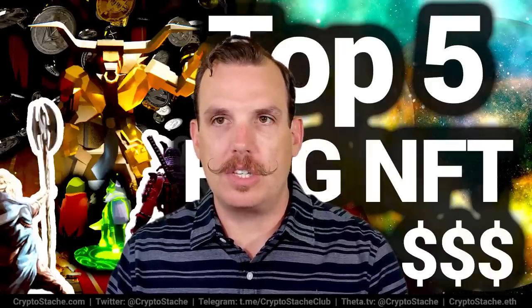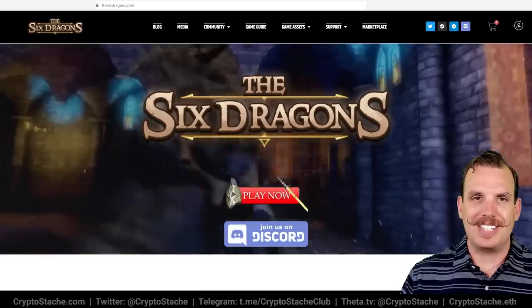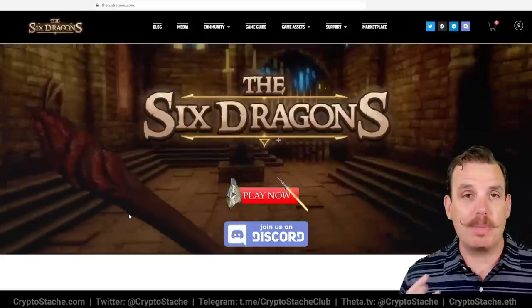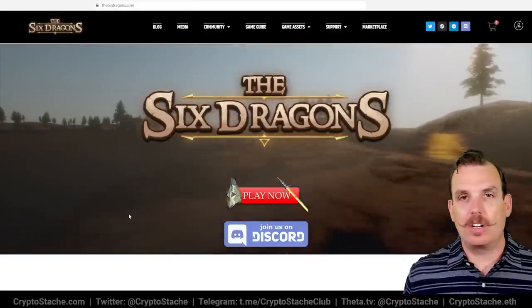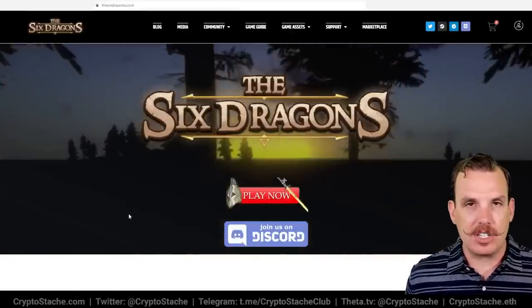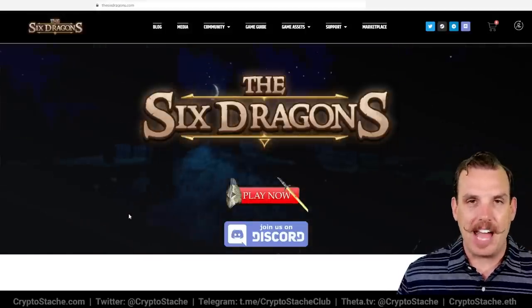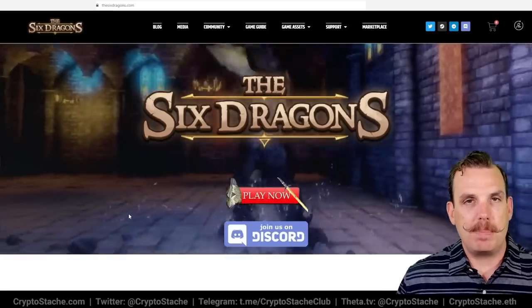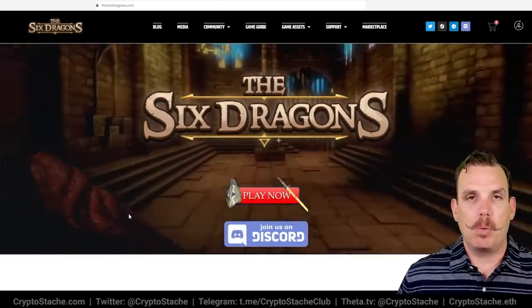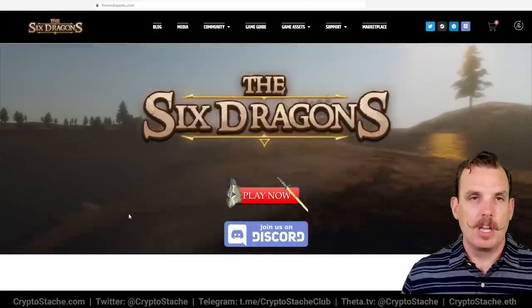The next game is called The Six Dragons — a really interesting open-world RPG. In contrast to the others, this is very much a sandbox RPG in the most traditional style. The map is many times larger than the Skyrim map, so you can literally wander forever and fight in tons of different dungeons, arenas, and portals, which are NFT-enabled areas. The crafting system is very in-depth and you can actually be a blacksmith or crafter and get paid in crypto for your services.